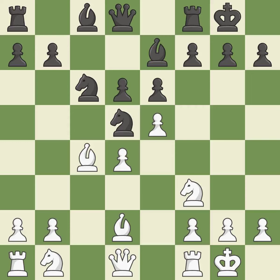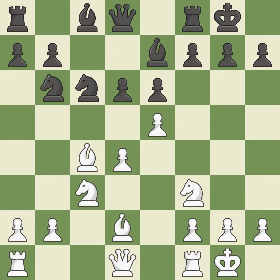Castling gets the king to a safer square, out of the center of the board, while also developing a rook. Castling to the same side of the board as the opponent avoids some of the attacking associated with opposite-side castling. This offers an equal trade of pieces — it is the last book move. This attacks a bishop, winning a tempo when it moves away. The bishop is now on a more secure square.